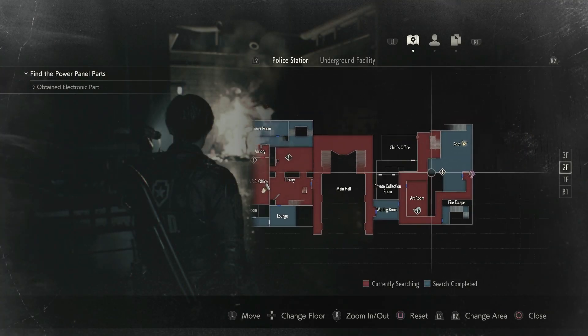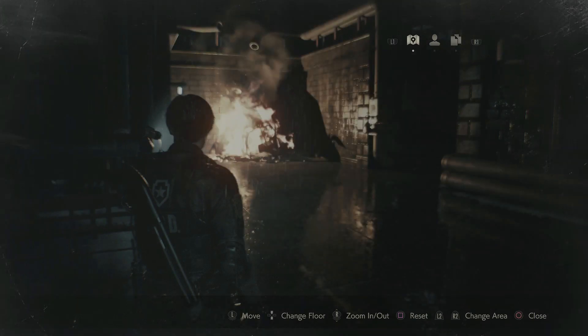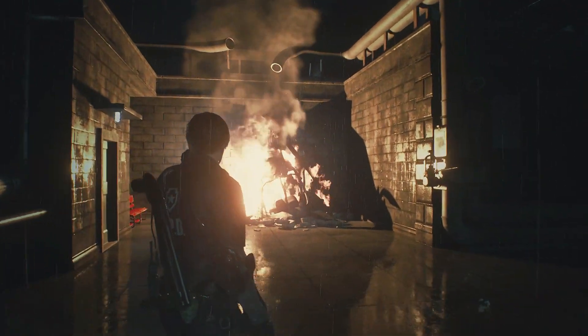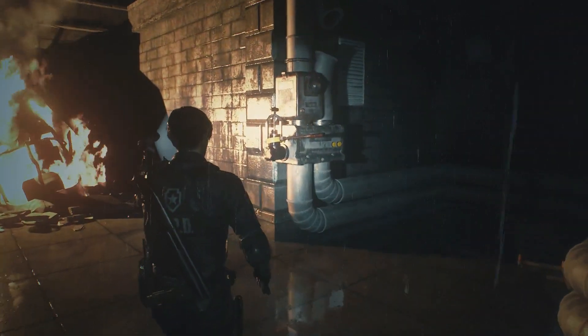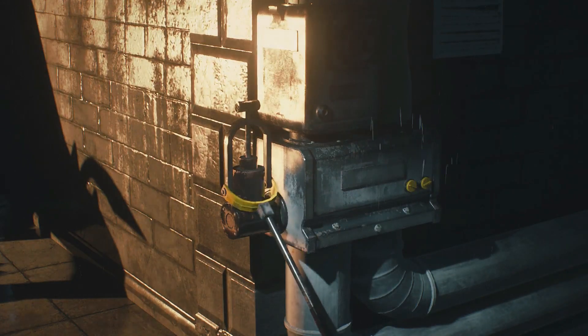Hi there, I'm Ben and welcome to my trophy guide for the Hats Off trophy from Resident Evil 2. This is going to be a really quick video, mainly for anyone who hasn't played either version of this game and doesn't know who Tyrant is. The trophy description says shoot Tyrant's hat off his head. Once you know who that is, it's really simple.